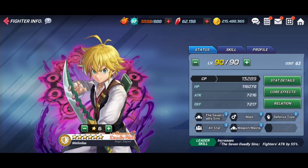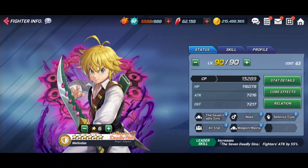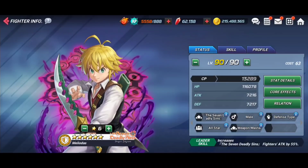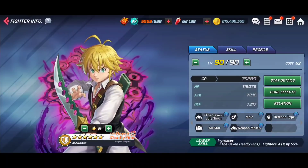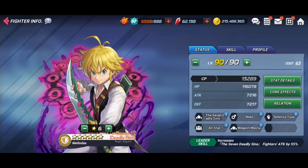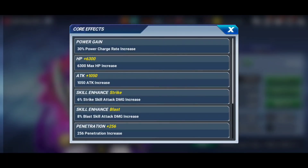Now on to the final character — the big one that everybody's talking about: Meliodas. It's no secret he's the most sought-after of all these characters. He has the most impressive lineup of cores and skills. First, he's a yellow defense type — already a great start. His leadership skill increases Seven Deadly Sins fighters' attack by 55%, which is really strong even if you'll rarely use it in PvE.